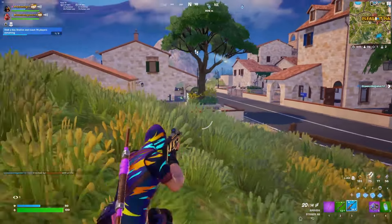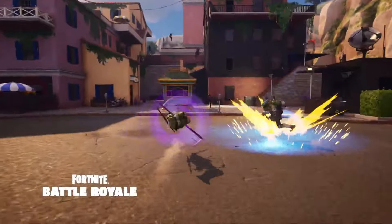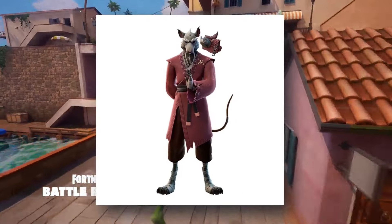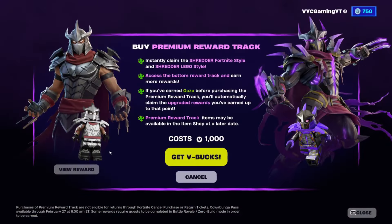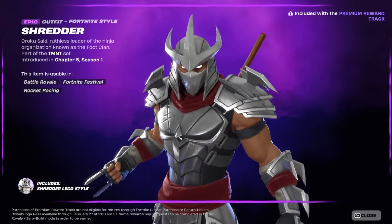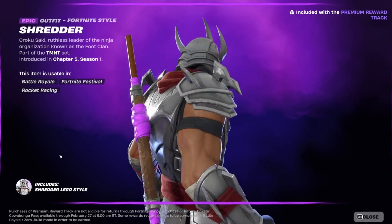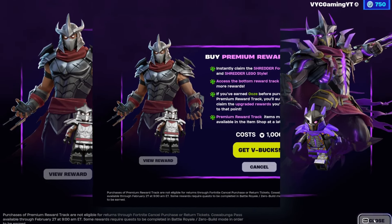With the V28.20 update, the TMNT collaboration brought lots of various characters from the franchise in-game, including Master Splinter plus other cosmetics relating to him, such as Master Shredder as well. Both of these styles are supposedly exclusive towards this season, as both are claimable from the mini battle pass by buying the premium side. And purchasing the premium side also gives you the Lego style as a bonus.